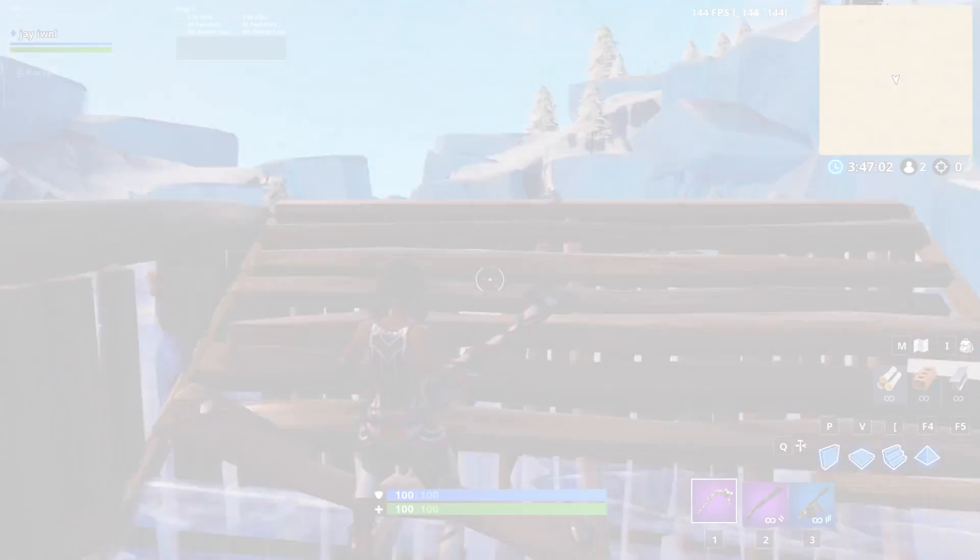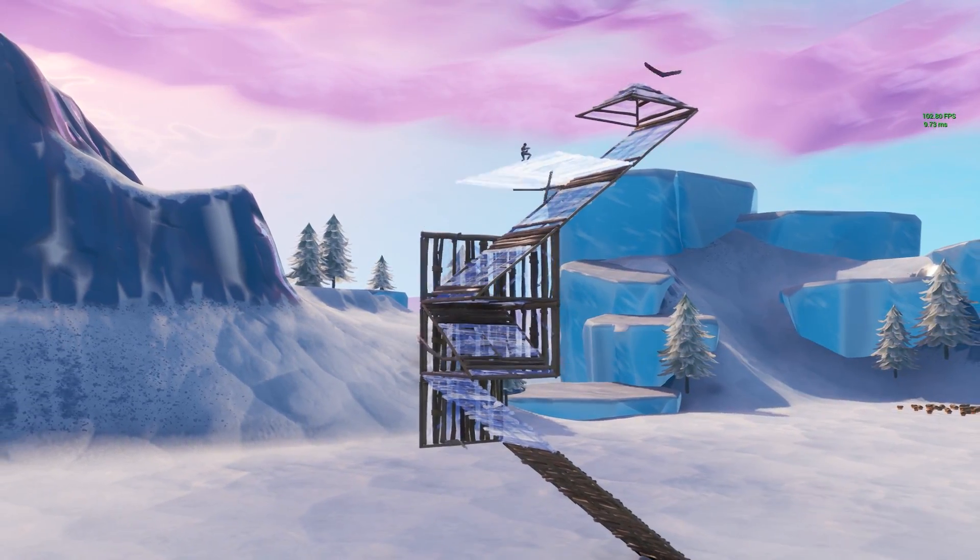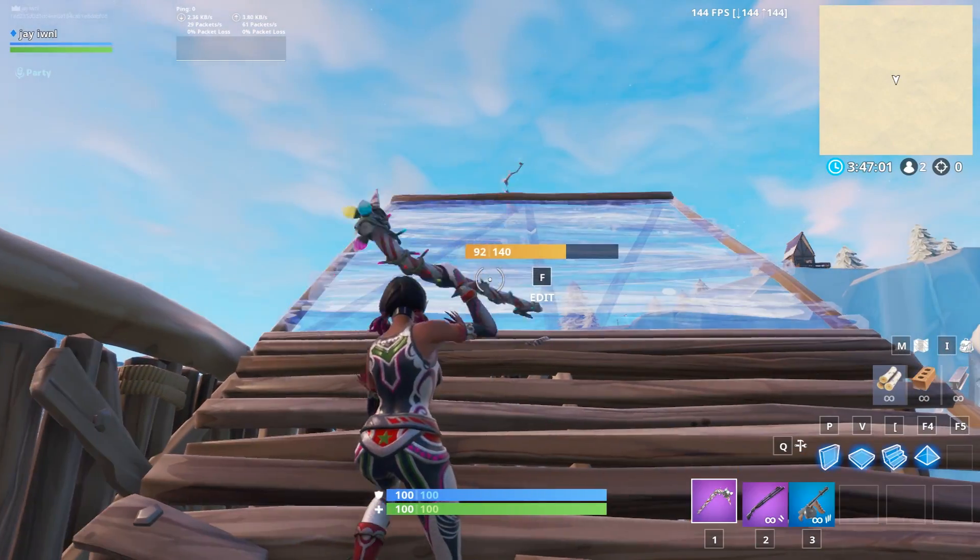You only need to hold W for these 90s, so don't worry about strafing. Continue running forward, placing a ramp and a cone on top.